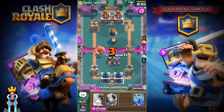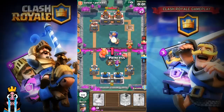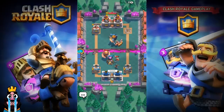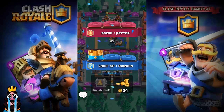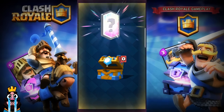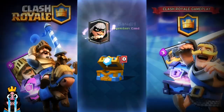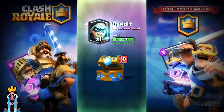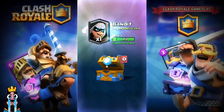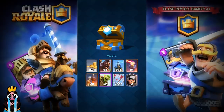Five, four, three, two, one — we won! Let's see what we got from the clan chest. It's a Bandit level two — a legendary card! I can upgrade it to level two. This is actually the second time I'm getting a legendary from the clan chest; my first one was the Inferno Dragon.